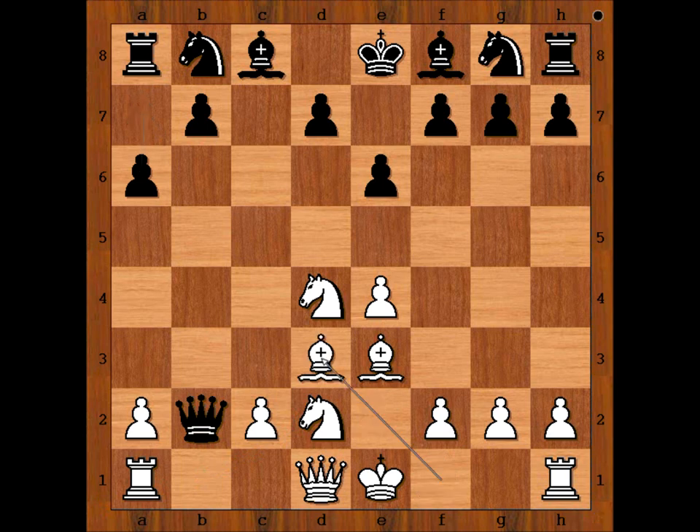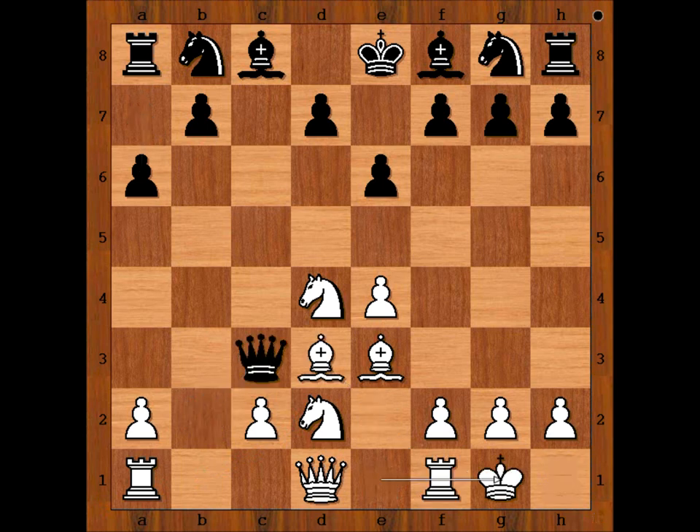Bishop to D3, Queen to C3, Wei Yi castled kingside, Queen to C7. Eight moves have been played. Black is a pawn up, but White's army is fully mobilized. Would you rather be Black with an extra pawn or White with better development?